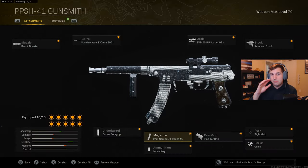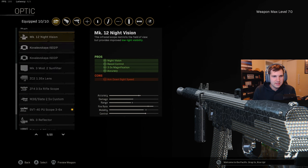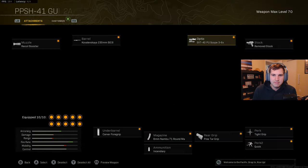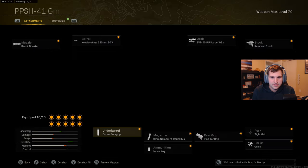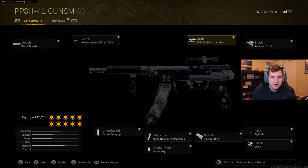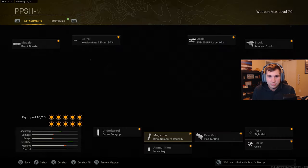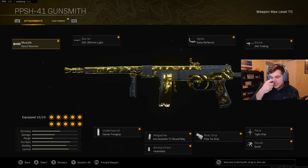Here's the best hipfire build for the PPSh. I see a lot of people using a different optic, but between the SVT optic and the night vision optic there's really not much of a difference — the stats are very minimal, so I just use the SVT optic because it does increase accuracy. It's straightforward hipfire stuff: foregrip, Pintar grip, remove stock. The barrel is great for hipfire, and the 71-round mag is great for fire rate which you really need up close.